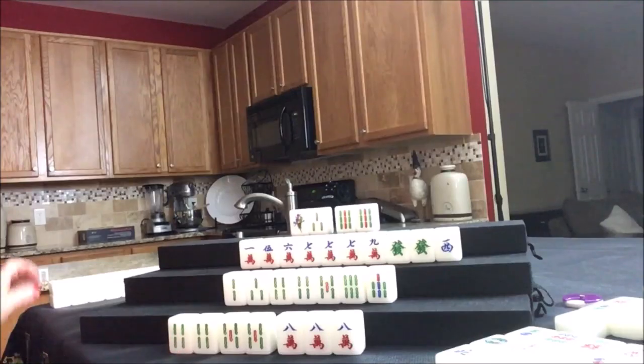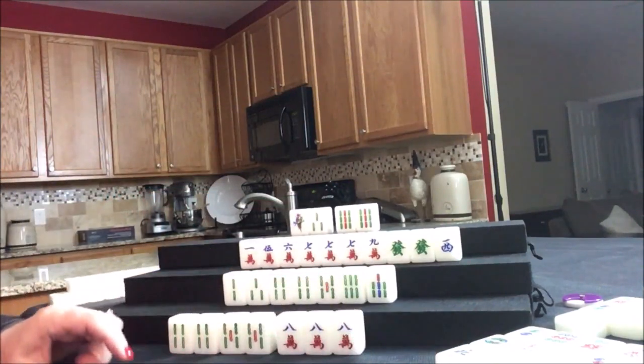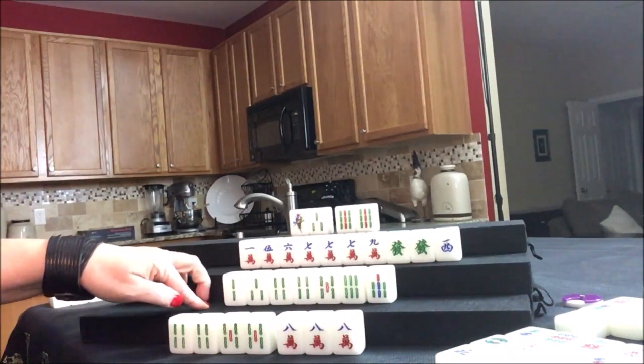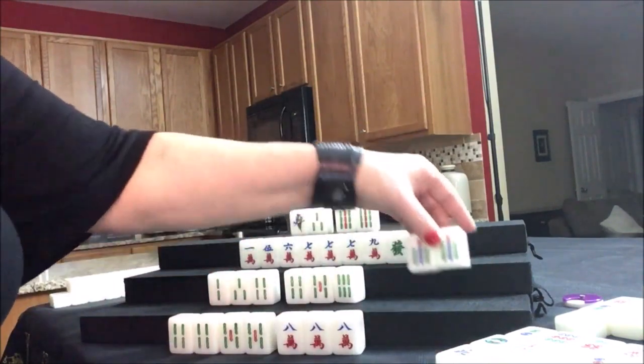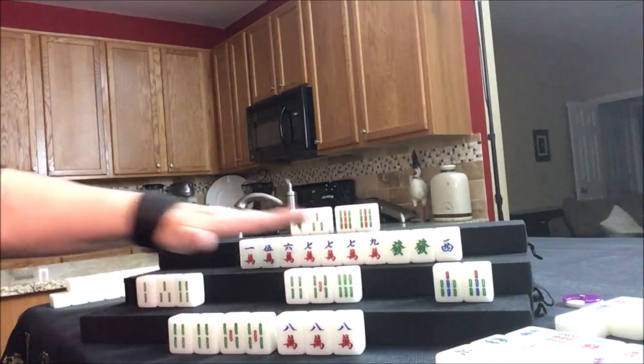Draw for east — seven bam, that is a discard. And that's mahjong! Did I miss a mahjong earlier from west? They got lucky if that's the case. Mahjong — I might've missed a seven bam earlier. We'll have to check that out.